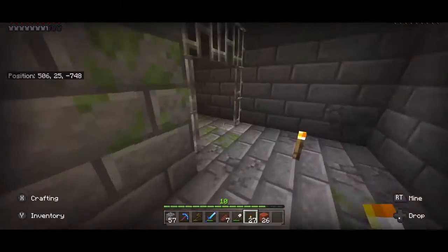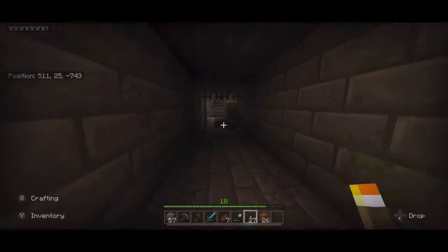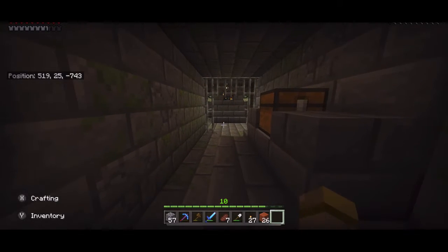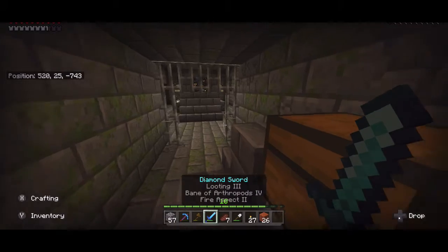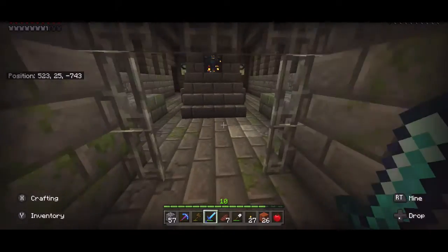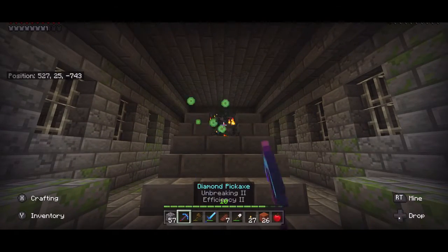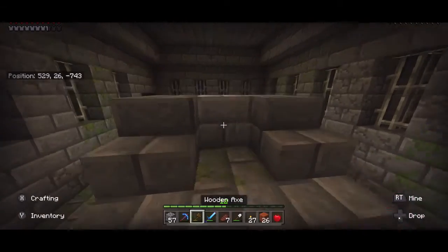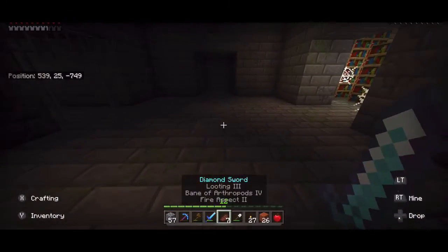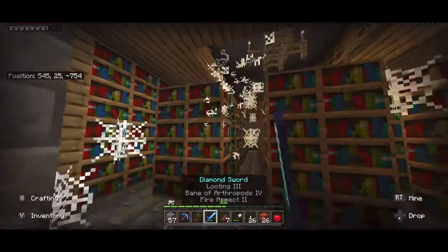I'm 90% sure there is a teleporter in every one of these — and there is an end portal right there straight away. So let's hope we find one, but we've found one straight away which is brilliant. I think these are called silverfish or something, so I'm just going to destroy that portal.